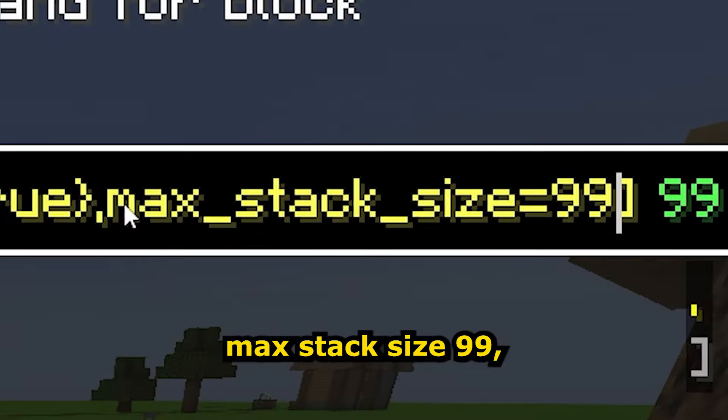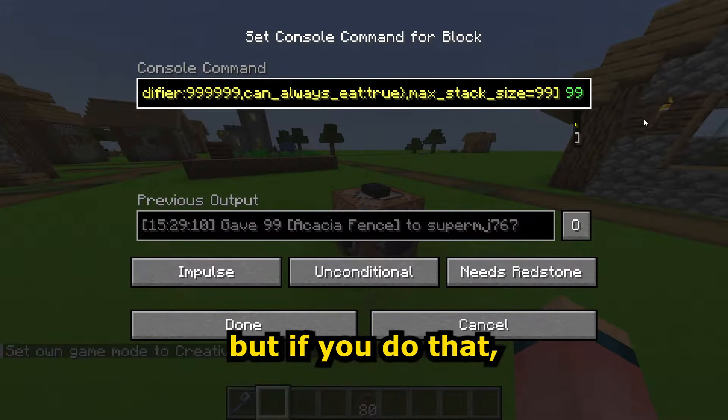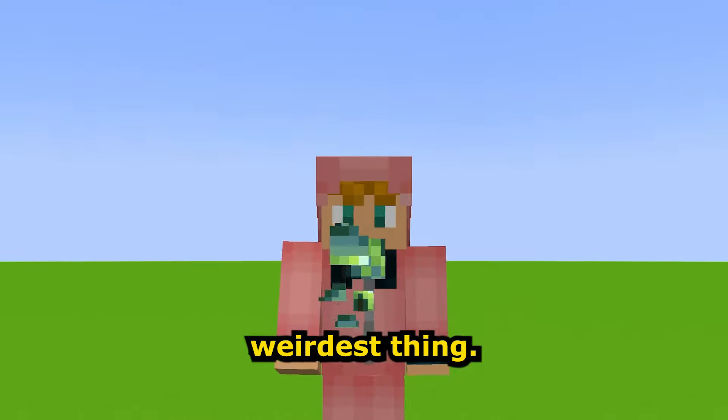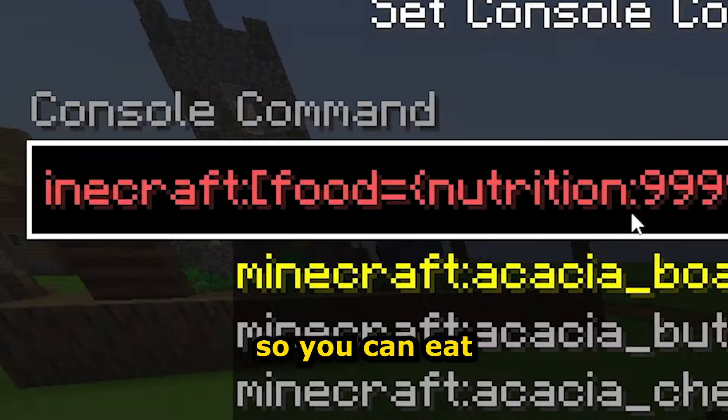With max stack size set to 99 — the highest it can go — you can get 99 acacia fences in one slot. But that's not even the weirdest thing. They also added a new food parameter, so you can eat anything in Minecraft. I'm going to eat 99 diamonds.